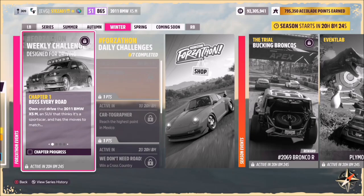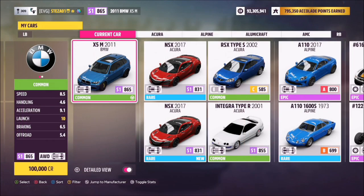Hello and welcome back to the channel. This week's Forzathon guide is called Designed for Driving, which wants you to own and drive the 2011 BMW X5 M to complete all the challenges. So without further ado, let's get stuck in and take a look at the car in question.